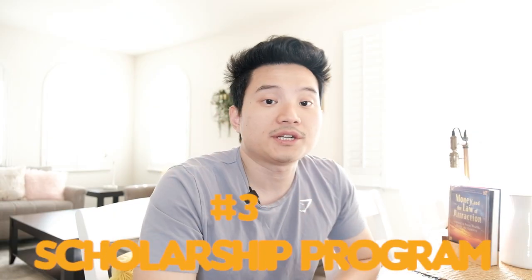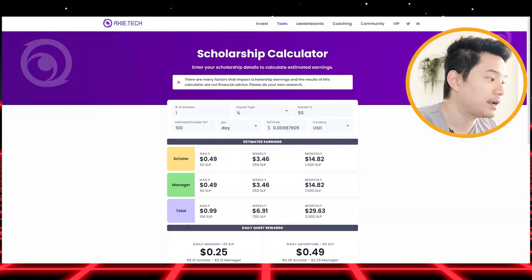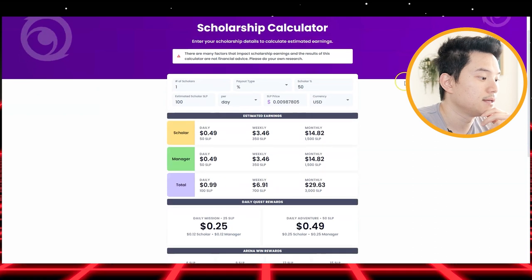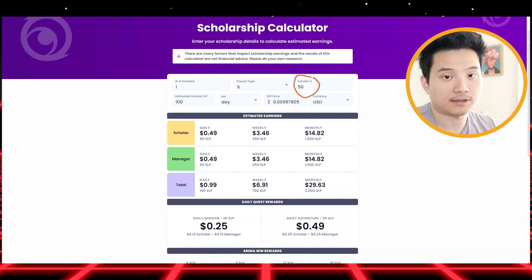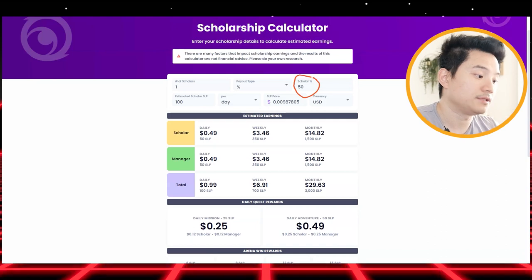Number three: Scholarship Program. If you are an Axie owner, this is very beneficial for you. You can rent your Axies out to scholars to make some money. I'm on this page for Axie Tax and they have a scholarship calculator. With one Axie, you can change these numbers — usually people do 50% or 40%, starting at 50-60. For this example, I'll just use 50 for ease.